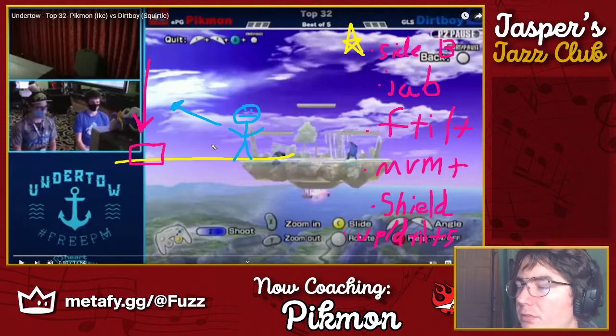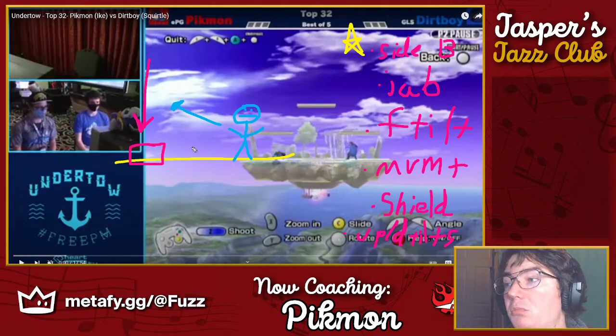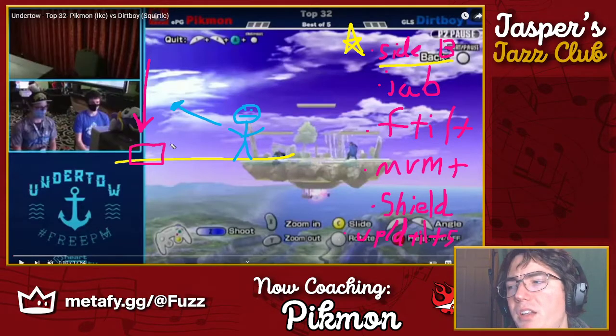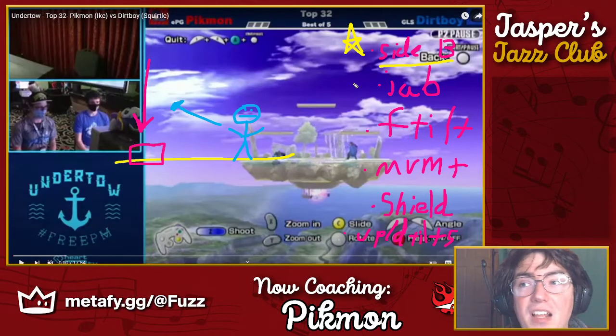If they're outside of absolute range, side-B is safe because even if they start dashing in on reaction, you can cover the space immediately in front with instant quick draw — that's frame two. I don't think they're reacting that quickly either; they kind of have to lock in if they're trying to whip-punish something like Ike f-tilt, or just try to get a read on your timing. If you're actively aware of their movement and timing, side-B becomes a very good answer at that point because they're right at that position: 'wait, I was standing at f-tilt range, now I have to deal with side-B.'